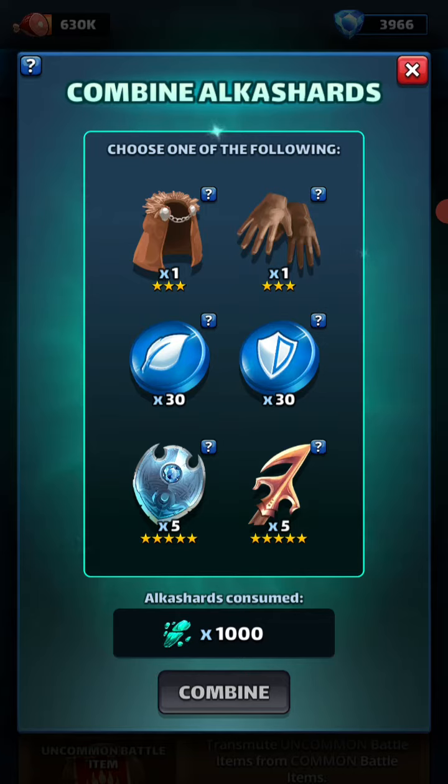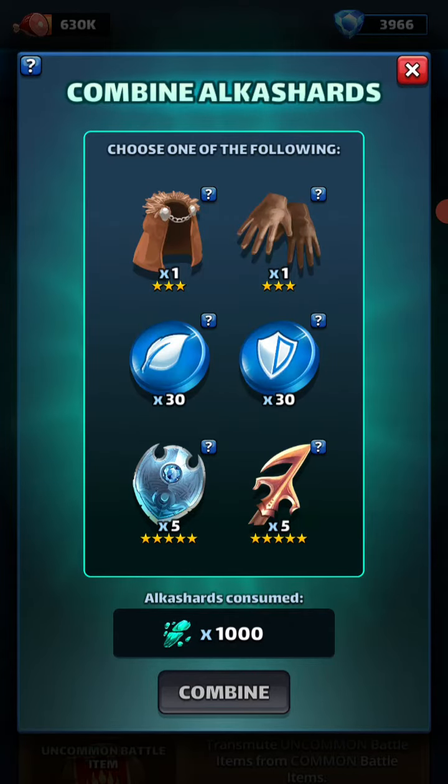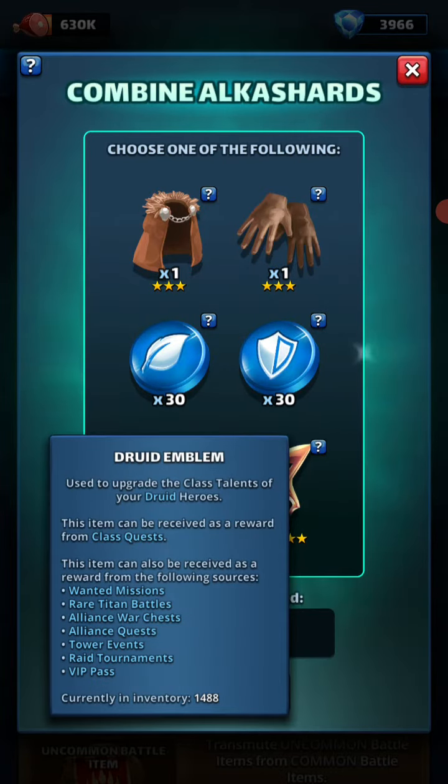I don't need those Titan rewards — they always give you something for Titans, which is nice, because sometimes you get scroll of alterations and I'll take those. But again, here's where we have the emblems. I have 252 of those emblems and 1488 of the nature emblems.